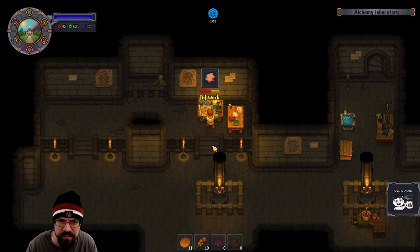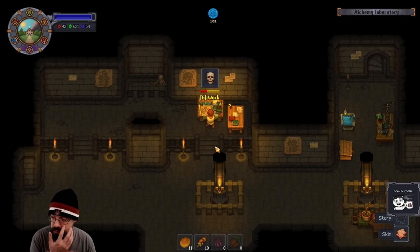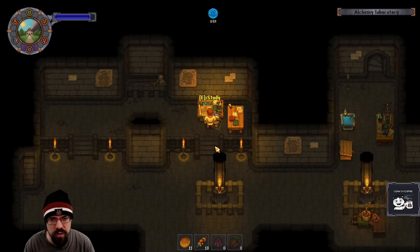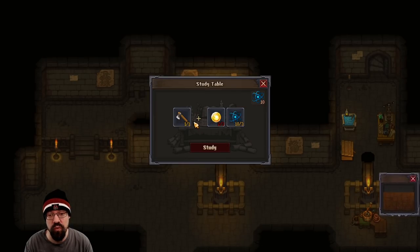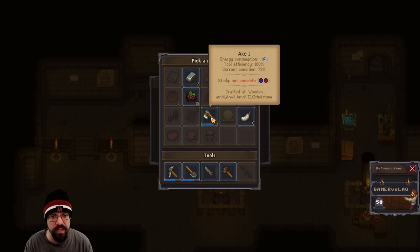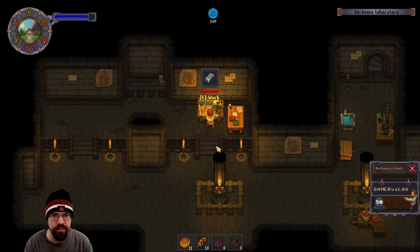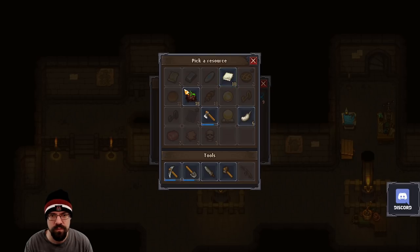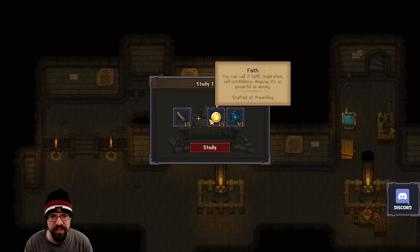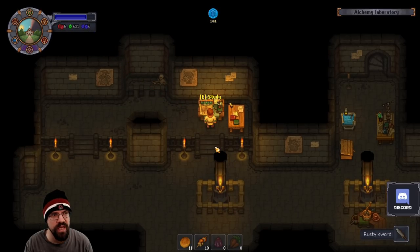I think the cake only gives like one extra blue. Don't forget the donations — thank you. Oh, it takes three. Well, that would probably give a lot more then. How about a sword? So it's ten — okay, right on.